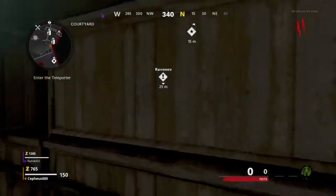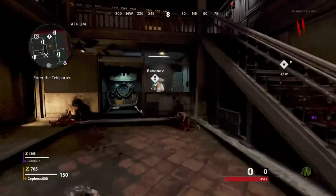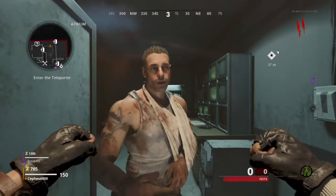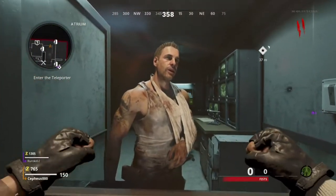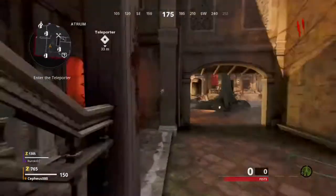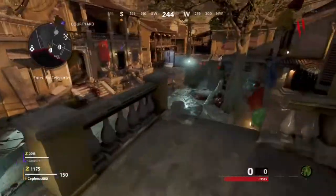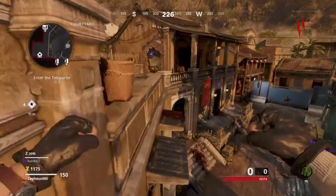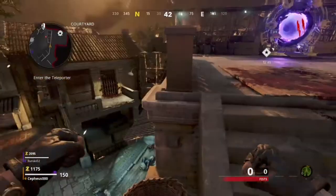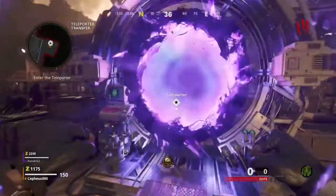Firebase Z is the new Call of Duty Zombies map. First of all, you will have to go to Ravenov to talk to him — he will just say to go to the portal. What I'm showing now on screen is a small trick to get to the teleporter without opening the door, but you don't really have to use this; you can also just use the door. Then when you're there, use the teleporter and go to Firebase Z.